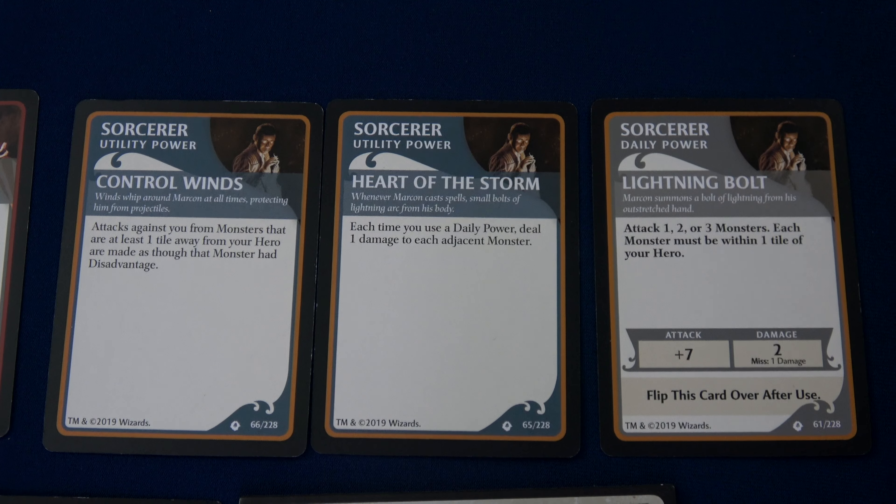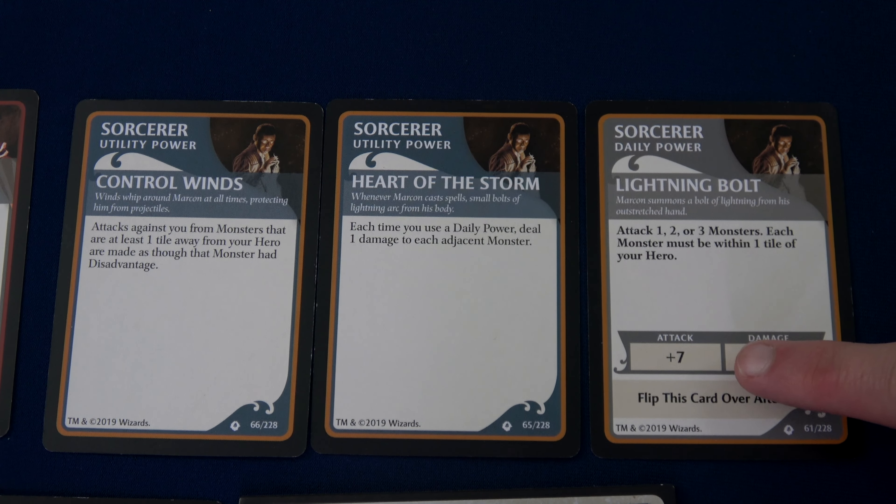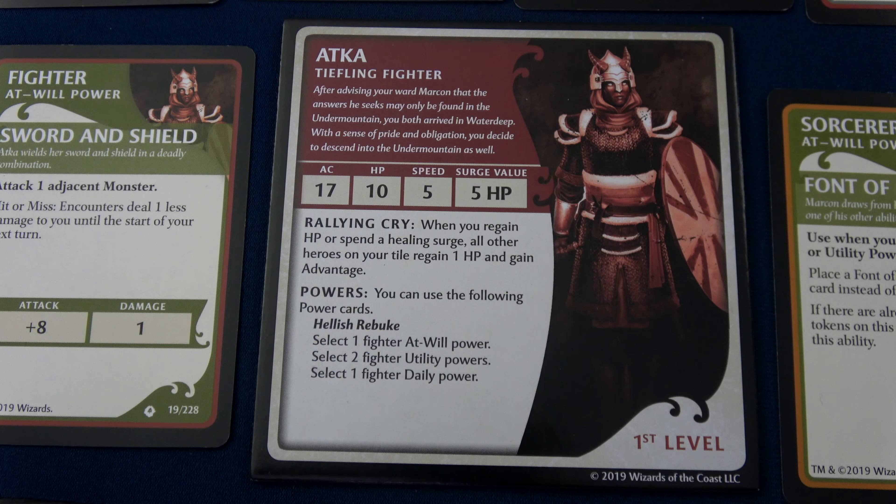I have my two utility powers and my daily power. Control Winds is a passive: attacks against you from monsters that are at least one tile away from your hero are made as though the monster had disadvantage — they roll two dice and take the lower number. Heart of the Storm: each time you use a daily power, deal one damage to each adjacent monster. My daily power lets me attack one, two, or three monsters each within one tile, rolling plus seven, dealing two damage — and even if I miss, still one damage. Although Marcon doesn't have a ton of health, those abilities can be amazing.